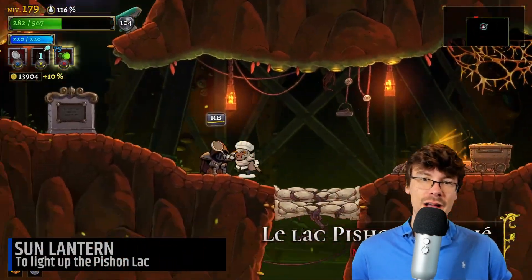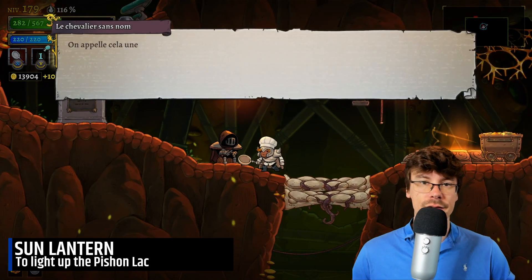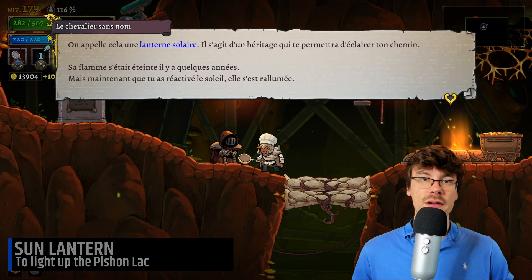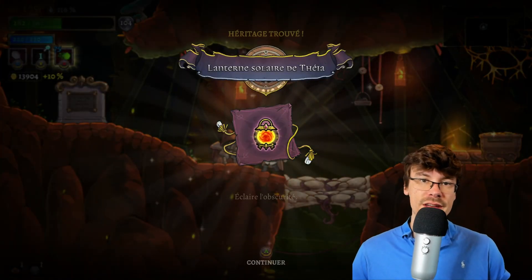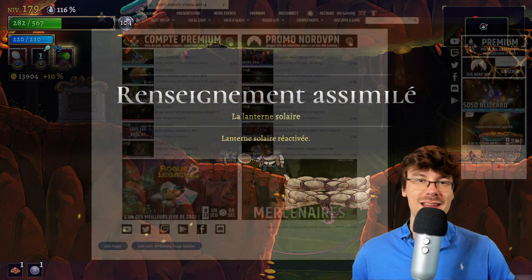Once it's done, go back to the lake and speak to the NPC to get the Sun Lantern. It will be much easier to see in the dark — it's still a bit dark, but at least much more convenient than before.